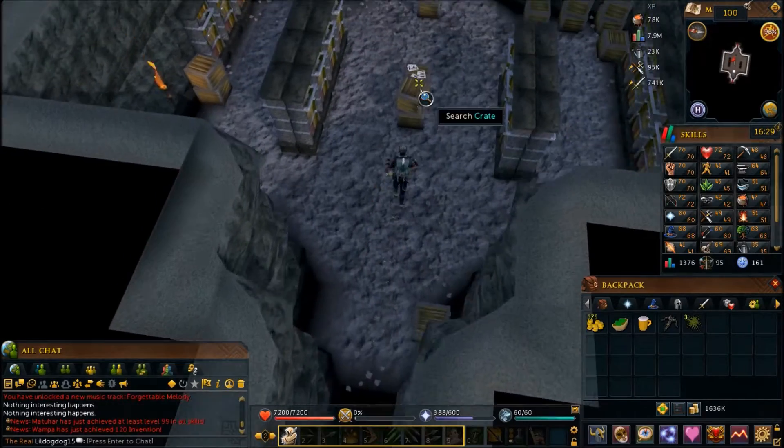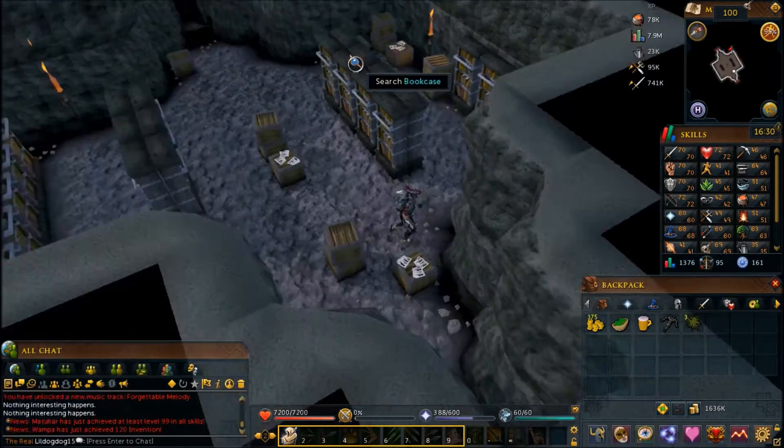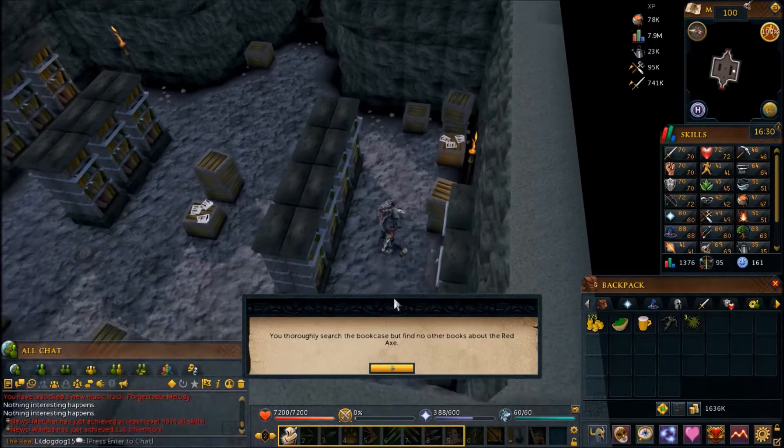You'll get into a book room. Search each crate with pieces of paper on top, then search the bookcase, click through the book, and head into the next room.